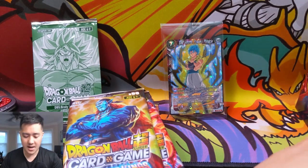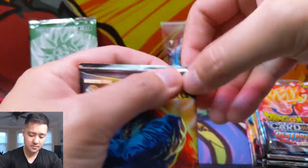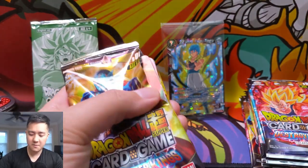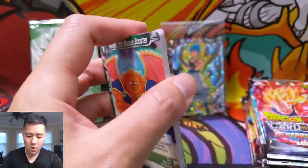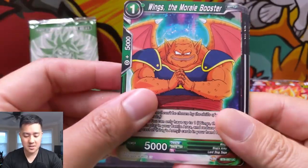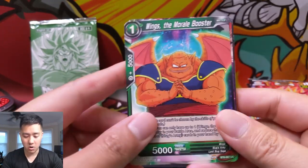We'll split this into two parts so the video isn't too long, and open one dash pack per video. As always, if you enjoy this content hit that like button, and if you're not subscribed hit that sub button. We do a lot of Pokemon, Yugioh, Magic the Gathering, as well as one-off TCGs like this Dragon Ball Super.